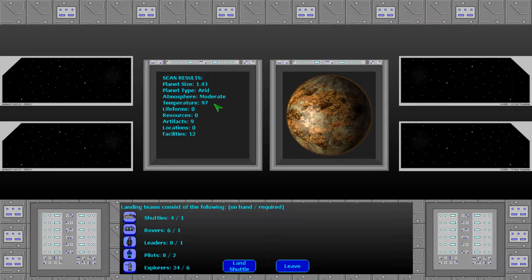Once you launch a probe you will get scan results showing you the planet size, the planet type — which is arid — atmosphere moderate, temperature 97, no life forms or resources detected, but nine artifact locations. This doesn't mean it's only nine artifacts; it means nine artifact locations, so one of those locations might have a token with three artifacts. Locations are unique to that type of planet — on a desert planet they may be pyramids or statues. Facilities means a constructed man-made facility such as a starport, a factory, or trade posts, which you can explore.